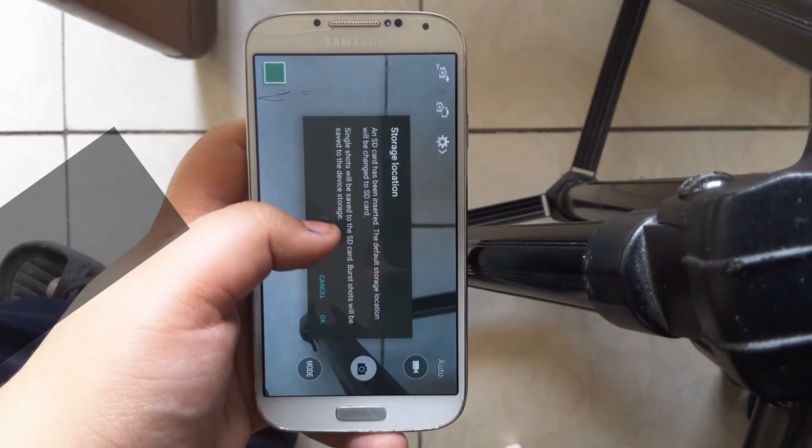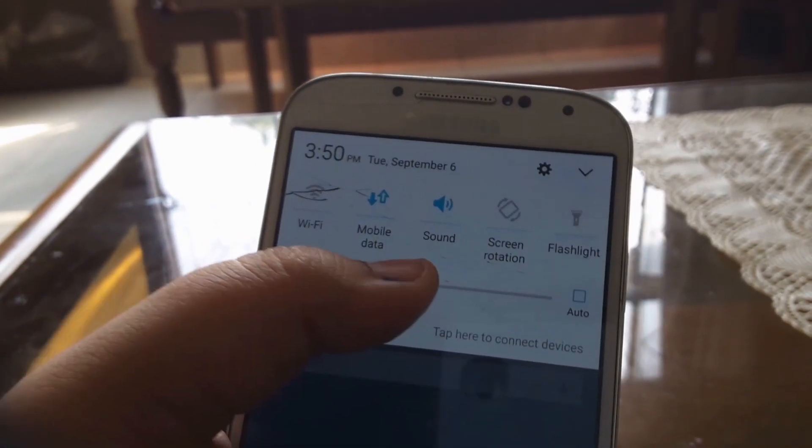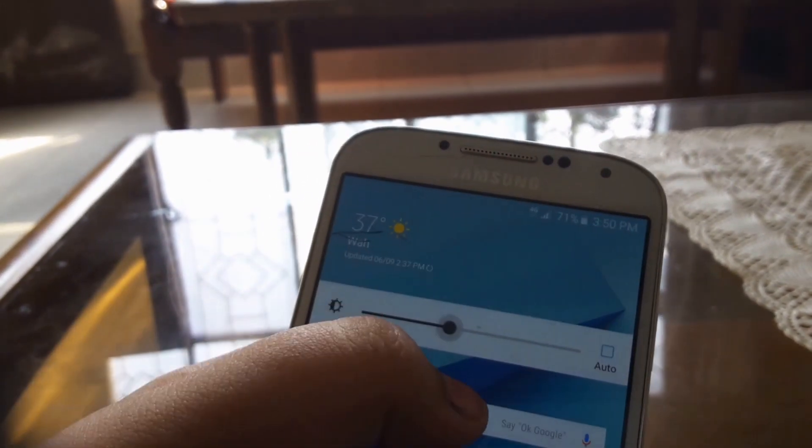The camera I have chosen is the S4s, but you can choose the S6s or the Note 4s as well. Now the notification panel blends in with the Note 7 a little bit better.